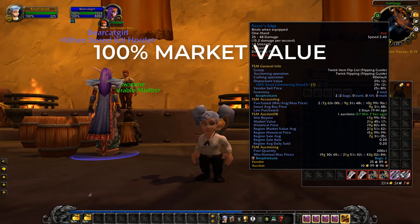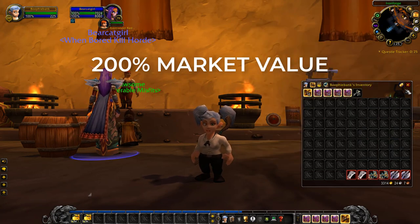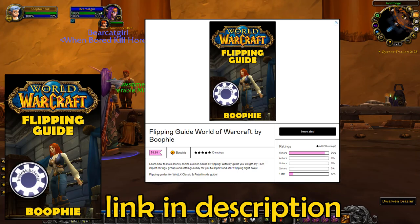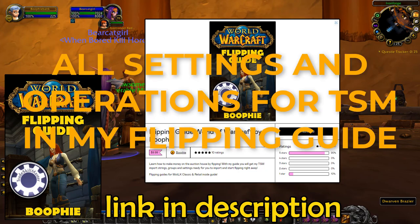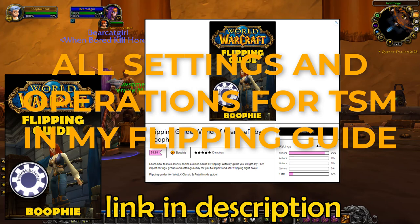So you can turn something bought at 20% of market value and sell it at 200% using my TSM settings. I won't show the full settings in the video since they're inside my paid flipping guide. What you get with the guide is all my groups with their settings and import strings — just import it straight into your TSM and off you go.